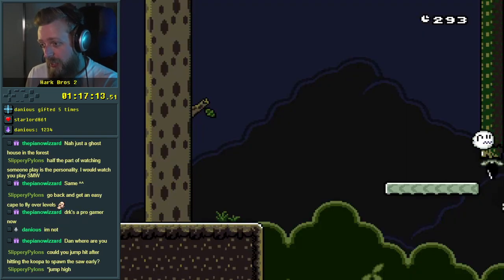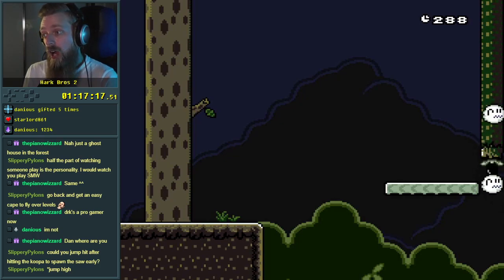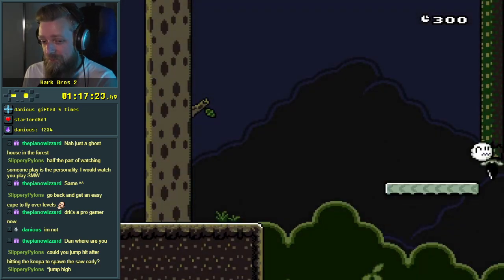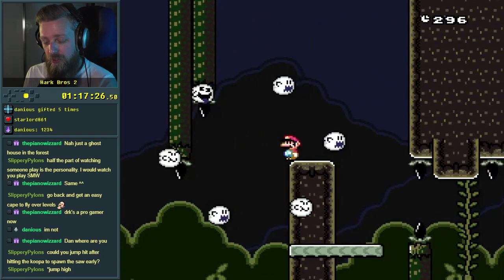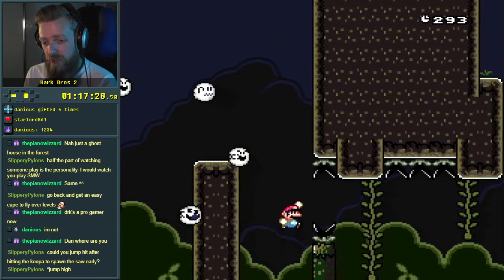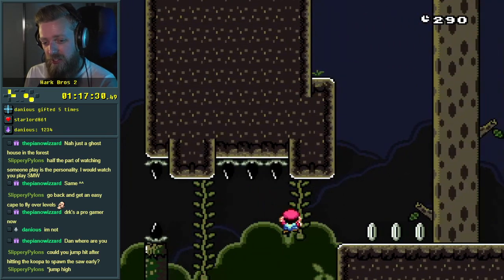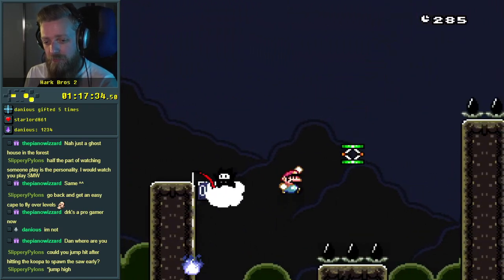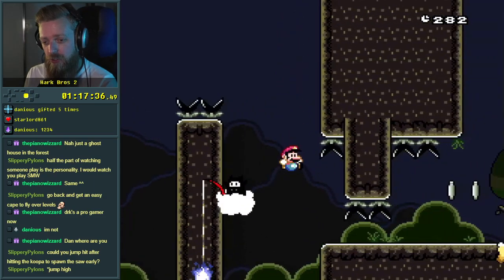Is that how you do it? Could you hit jump after hitting the coop? Slippery pylons has got the best suggestion. So rather than me continuing to play the section in the exact same way over and over again, we now have an option. We have something new to try.